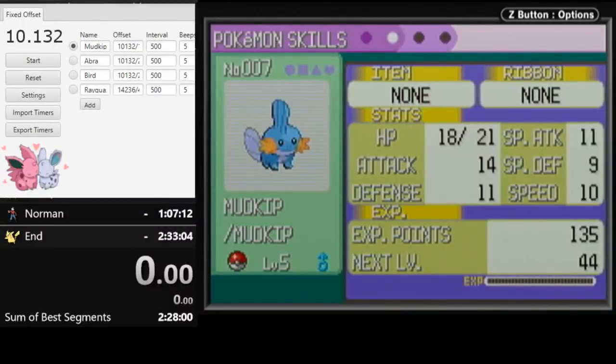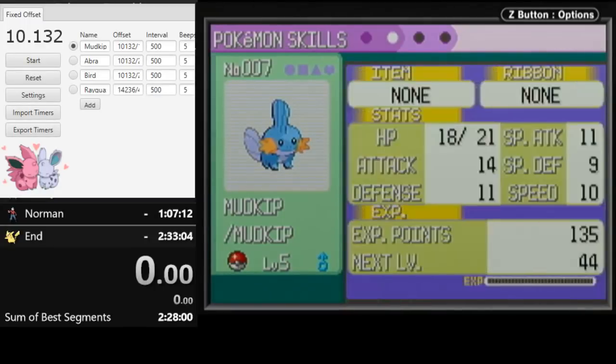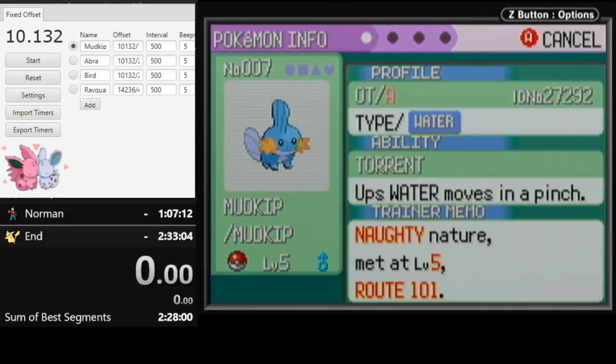What's up everyone? This is Xarian. I'm here with another video tutorial for Emerald Glitchless. This one is for the main manipulation of Emerald Glitchless, which is to get a Mudkip with Naughty Nature and very good IVs, and then do a few other cool things like get no encounters to the first rival fight. This works with any route, whether you're doing Abra-less, the latest Abra route, or some variation of those — you can run it with this Mudkip and have a much better time than with a random Mudkip.